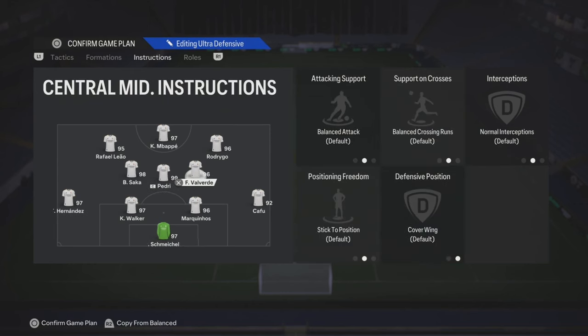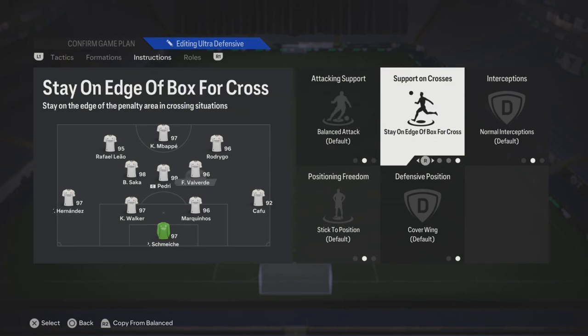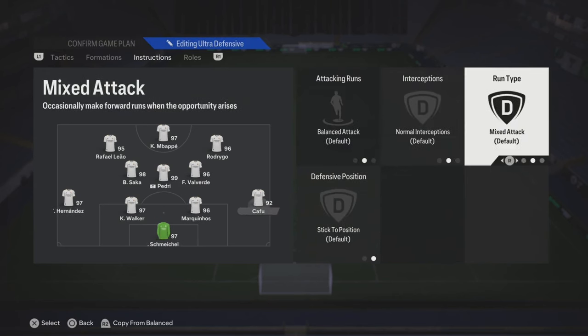You don't want everybody pushing up - you need to keep that structure. Right center mid: stay on the edge of the box. If you add both center mids on get into the box for crosses, it's gonna be harder for them to track back. So put one on stay on the edge.